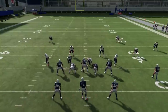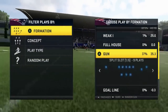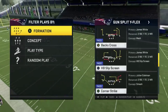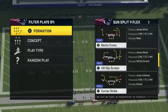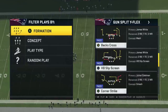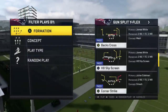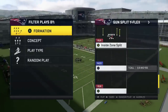Gun Split Y Flex - I kind of like the Backs Cross play because it's got really glitchy curl plays. You just throw to one of the backs. The other routes in the field aren't that great - they're pretty standard. But the backs are really cool because the user might be playing that deep in-route from the slot, so then you'll just be able to check it down to a back and run it. Corner Strike used to be better in the past, but I like the Mesh right here.